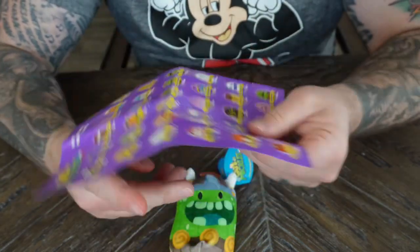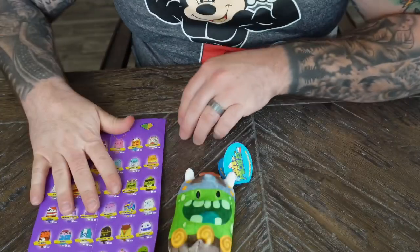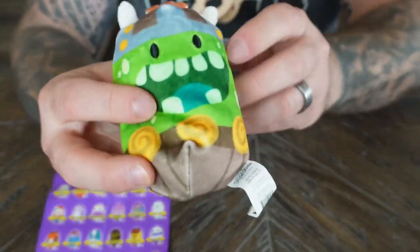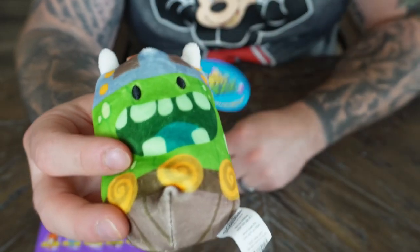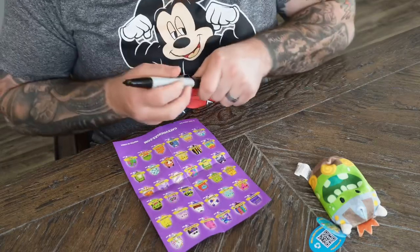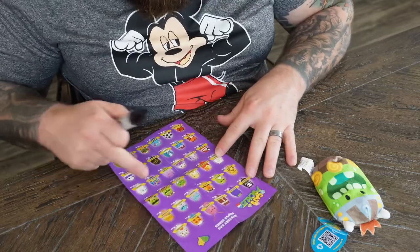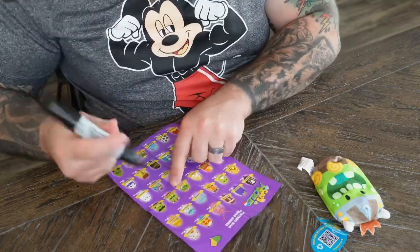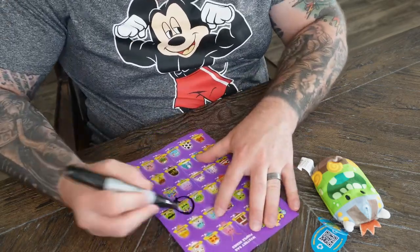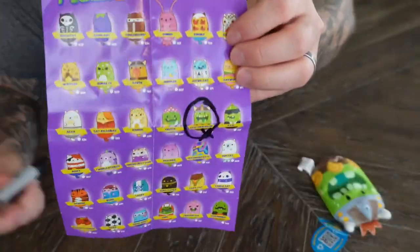So we're gonna mark the ones that we got. Weave Pittleson is who we got, so we gotta find Weave Pittleson on the map. He is number 188 — he's the one that's missing all the teeth. We're gonna circle him right there. We circled the one that we got, so we're moving on to the next one.